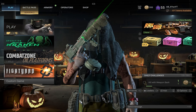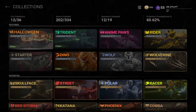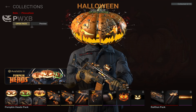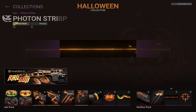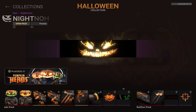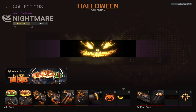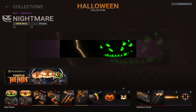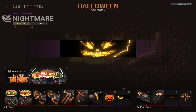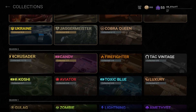Not only did this update bring the new map and mode, but they also did some overhauls to the UI — some menus got adjusted. We now have something new called the Collections menu. For example, the all-new Halloween Collection: I have zero of 14 items. You can get half the items in one bundle and the other half through a separate bundle, so if you want the entire Halloween collection you have to purchase both bundles. It's a way to organize and keep track of what items you have, and you might realize you can get certain blueprints through challenges or bundles.